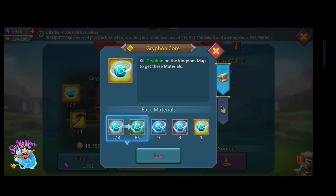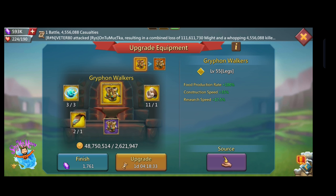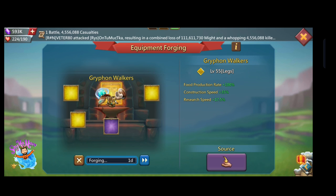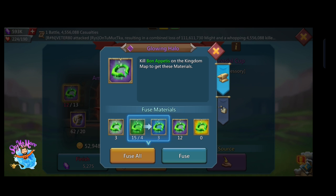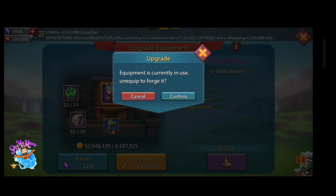My griffon walker got gold — that I waited for a long, long time, since when I started the game. Also one of my ambrosial cup is upgraded to purple level.